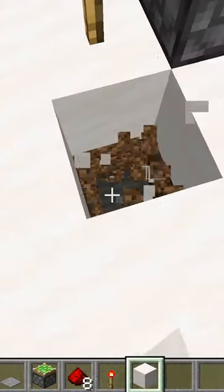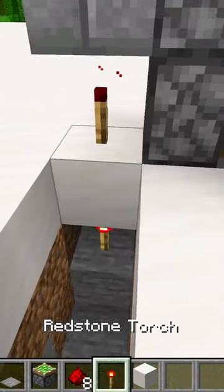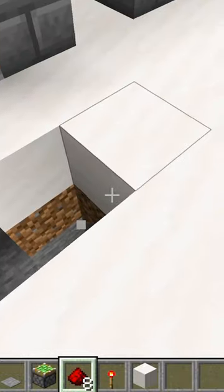Now we need a way to open it. Digging three blocks down from the redstone torch. Underneath the redstone torch put another redstone torch. Now dig another three blocks.